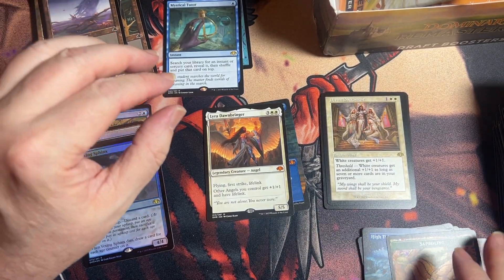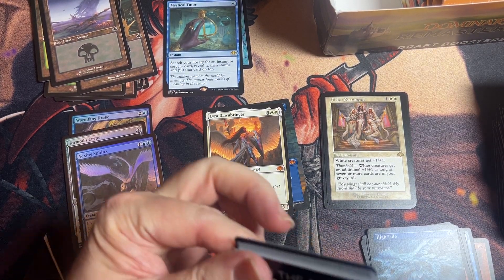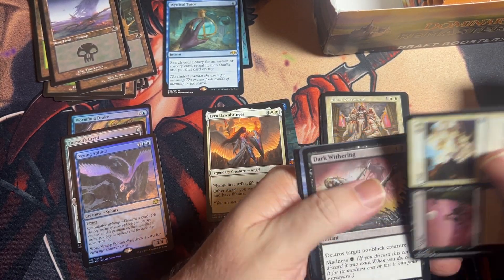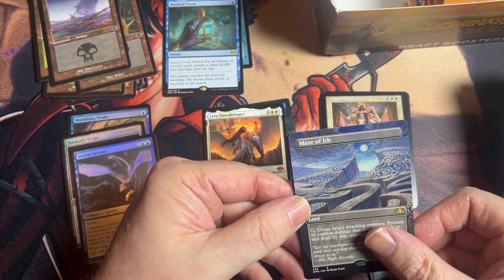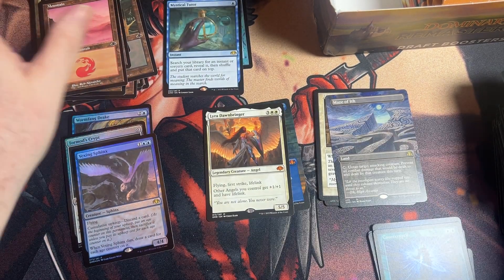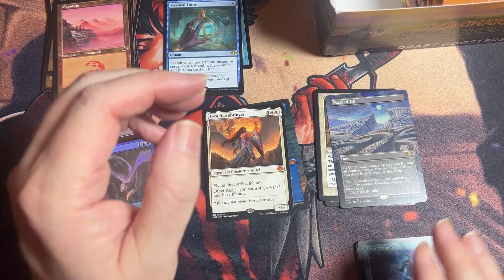We have a rare Overmaster again, and I don't remember if that's the same exact one. Let me see — yeah, it's the same exact one, so it's not even retro foil or anything, just the same. There's another Counterspell that I like. We got an uncommon High Tide full art, that's sort of cool.